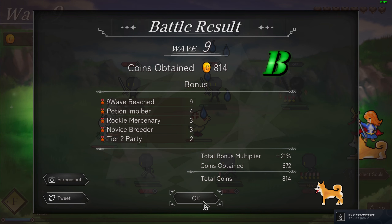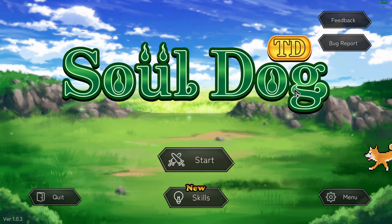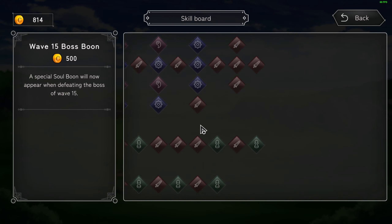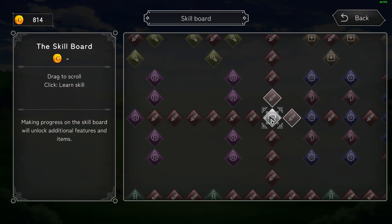Only B? Look, we even have a Twitter account link right here. Do you have meta progressions? Oh, we can buy skills! I see — that's a really big skill tree.